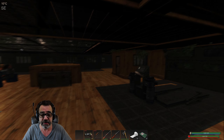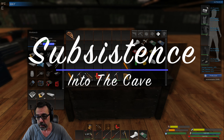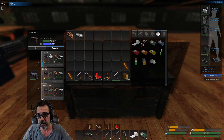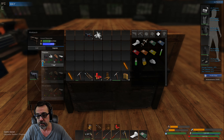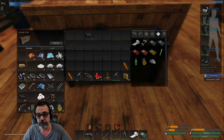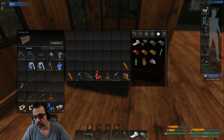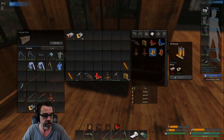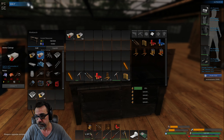Hey y'all, welcome back to Subsistence. Today we're going into the caves, but first we're going to upgrade our 9mm pistol. We need weapons parts and crystal — I did use all my sinew. We're going to need ammunition, and we need to make some more casings, which requires zinc, copper, and scrap.